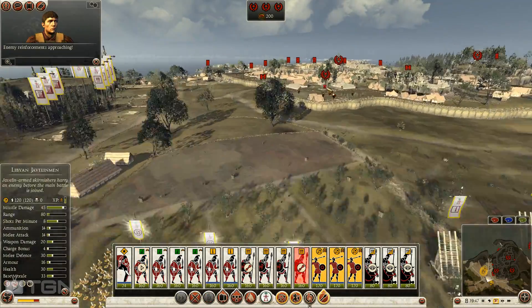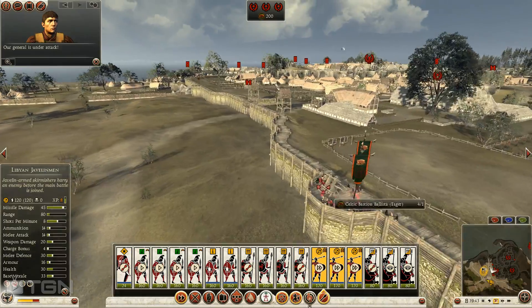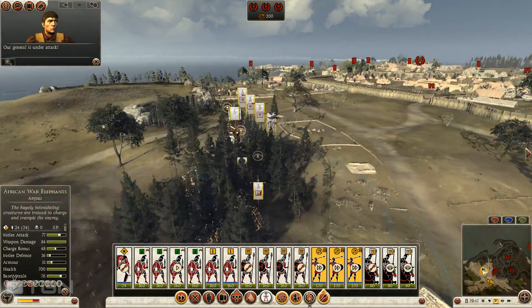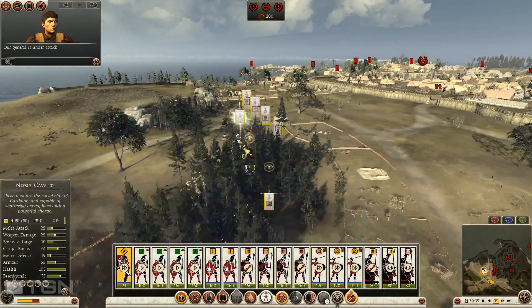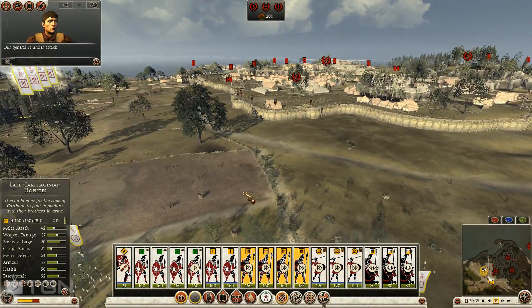There are some Celtic skirmishers up there. Our general is under attack - they've got a bastion ballista. I'm gonna pull my general away from it and we're gonna go try and burn the gates over here.